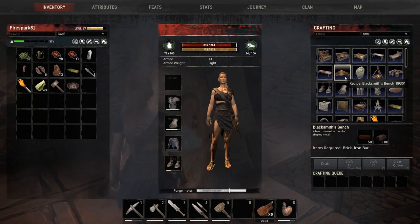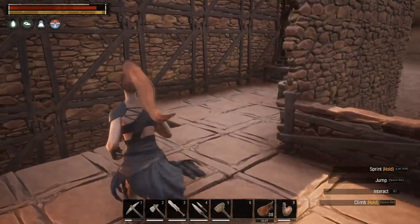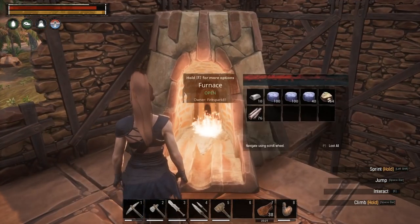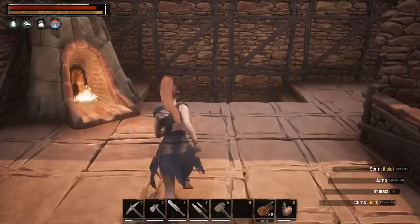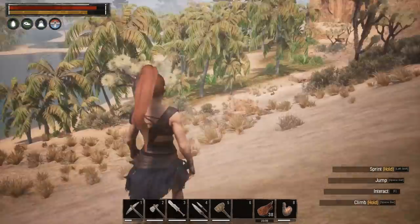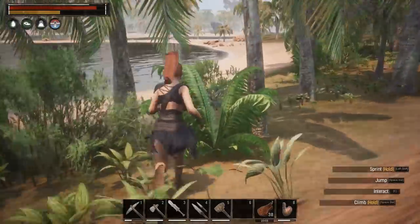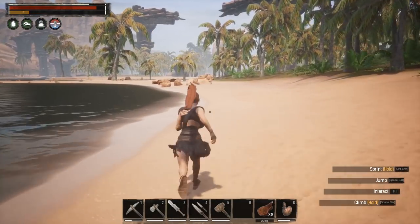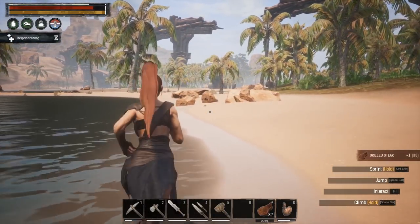So we need 50 stone and 100 iron bars — that'll give us our blacksmith's workbench. I think I'm gonna put it right here for now. We gotta craft that and then I think we can start making some upgraded tools — it's gonna be pretty awesome. We're gonna let that stuff craft up for now and run down here. There are some camps down along the way and I wanted to see if they got anything good, some goodies. I just wanted to get that iron back before doing any more fighting, just to be on the safe side.